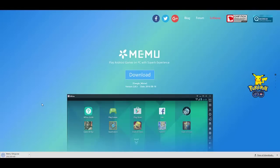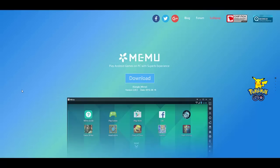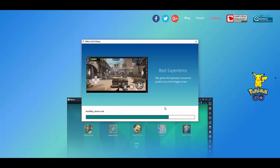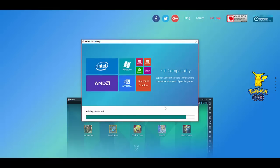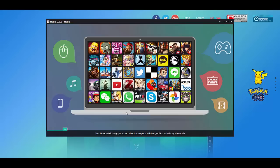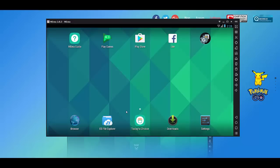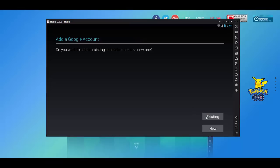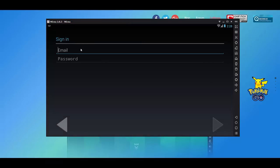Once the setup is done, you're pretty much just going to download it and it gets pretty straightforward from here. After it's all downloaded and installed, you're simply going to go to the Play Store and search for Stickware Legacy. From there I'll get on to the setup that makes the game playable on the PC.